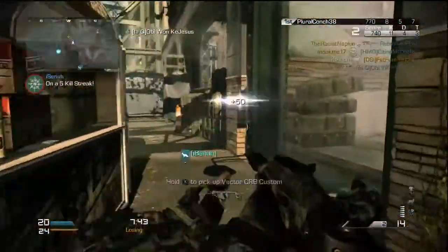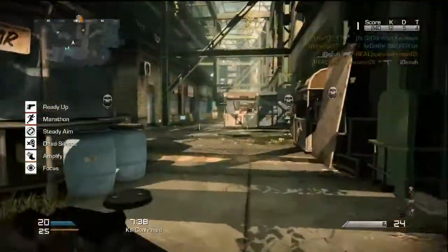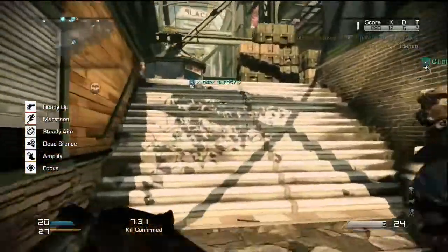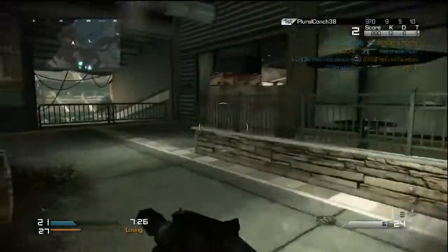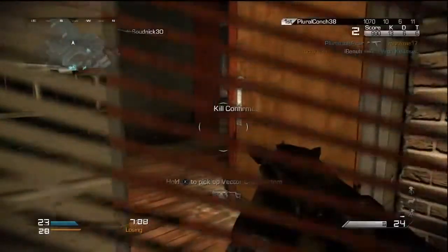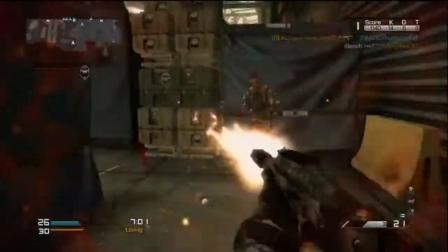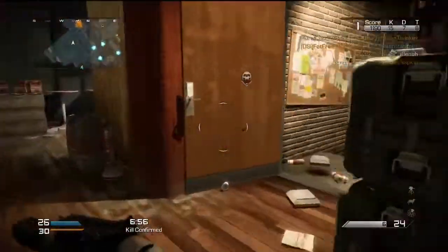The strike package doesn't matter. I've been screwing around with Specialist, Assault, and Support — going back and forth with all three. In this gameplay I was using the Assault package with a 357, so that's Satcom, Guard Dog, and Sentry Gun. It doesn't really matter because you're going to be rushing around with this class regardless. This game is basically made for camping, to be honest, and no disrespect to Infinity Ward, but it basically is.